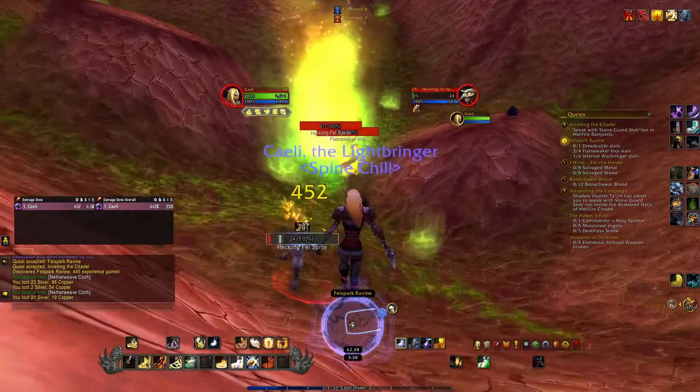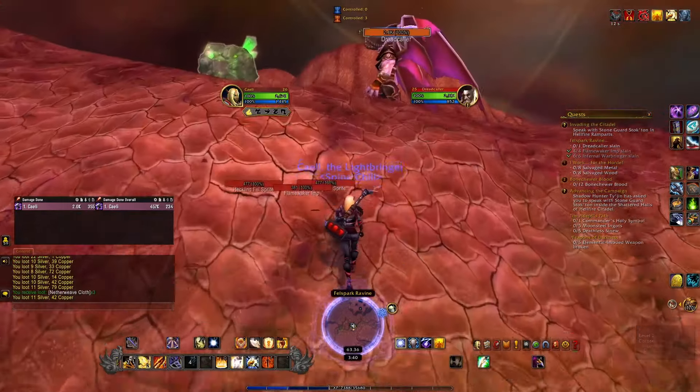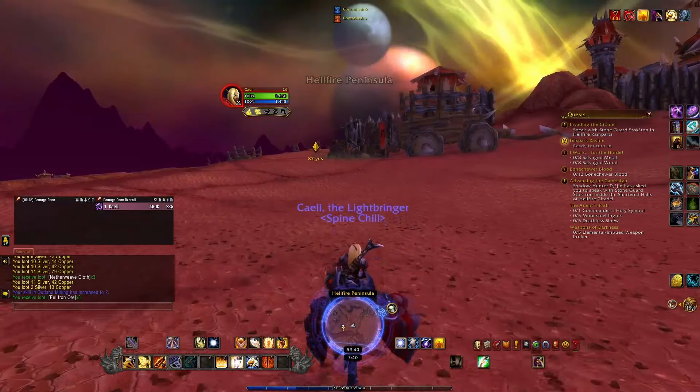I also chose to use a different ground mount for the last few levels before we can fly. This is a very special Hawkstrider - you can actually only get it at the Argent Tournament in Wrath of the Lich King. There are a lot of very cool recolors of the usual faction mounts. It's a very long ordeal to get to the point where you can even buy these mounts, and once you can, you still need the currency from the tournament itself - it takes multiple weeks.